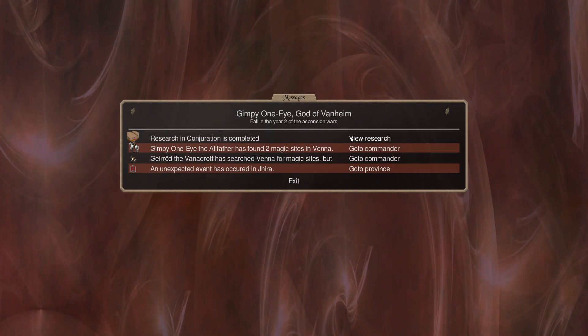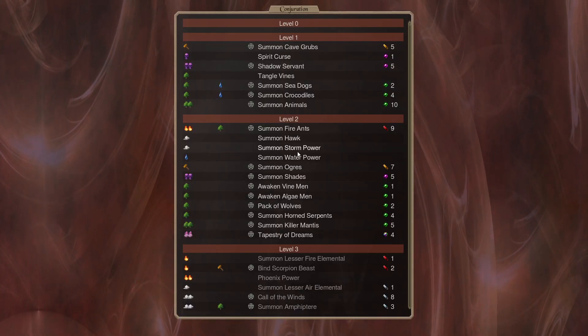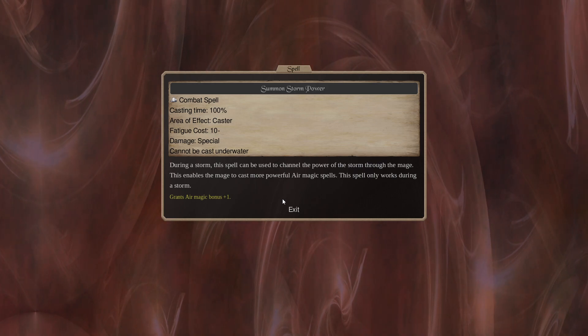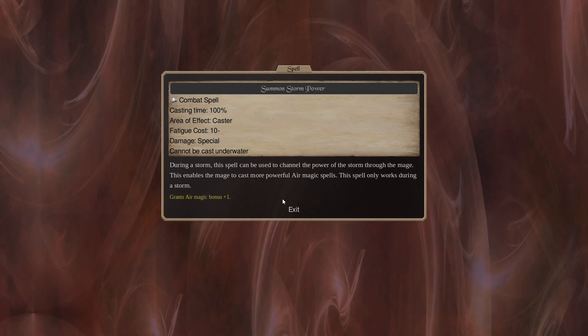Research in Conjuration has completed — that was Conjuration 2, nothing too special. Oh, Summon Storm Power, Water Power. Town Storm through a mage loss enables a major cast of more powerful air magic spells, and the spell only works during the storm.